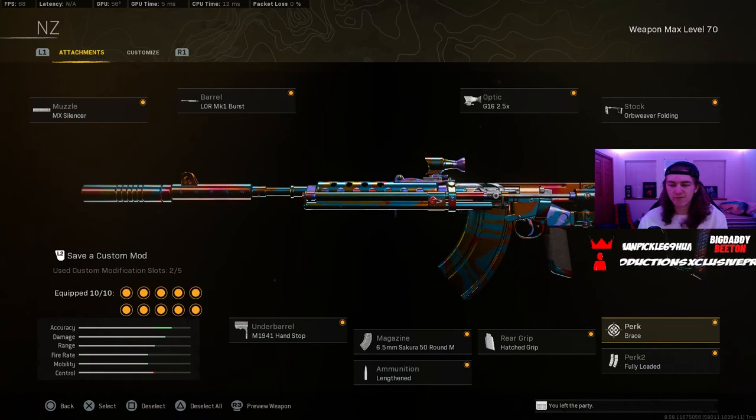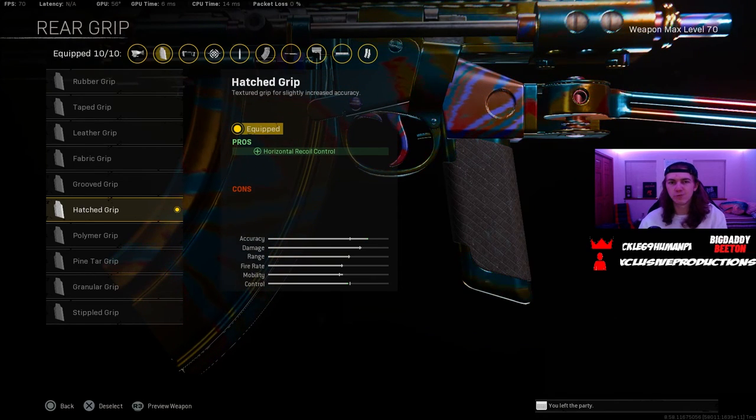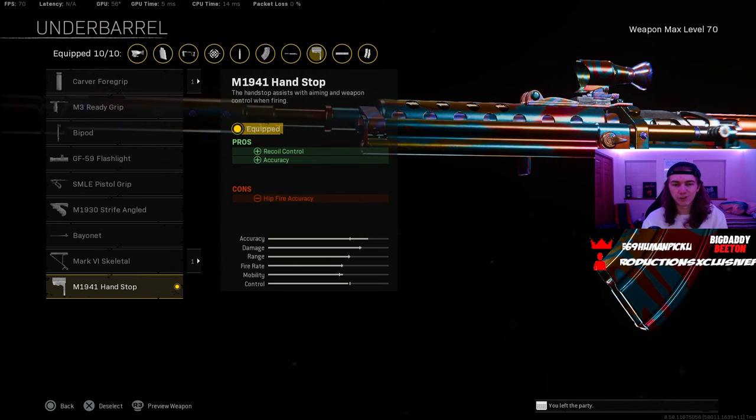Brace for initial firing recoil and fully loaded for your perks. I go with the Hatch Grip for horizontal recoil control, because this is the only downfall of the NZ — the side-to-side recoil — but this takes care of it 100%. There's no recoil with this rear grip on it. The Sakura 50-round mag for recoil control and accuracy, fire rate, movement speed, and bigger mag obviously. Lengthen for your ammo type. And lastly, the hand stop for recoil control and accuracy.